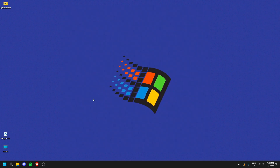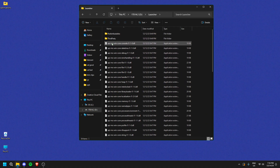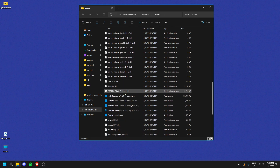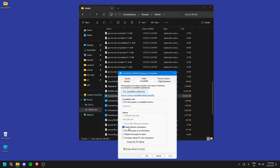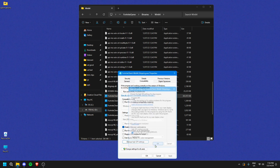One more related step: in File Explorer navigate to the same Fortnite Binaries\Win64 folder and right-click FortniteClient-Win64-Shipping.exe, click Properties, go to the Compatibility tab, and check 'Disable full screen optimizations'. Click Apply, then click 'Change high DPI settings', enable 'Override high DPI scaling behavior' and set it to Application, then click OK and Apply.